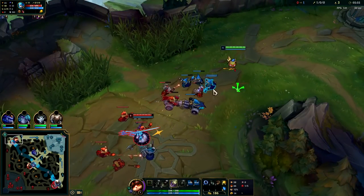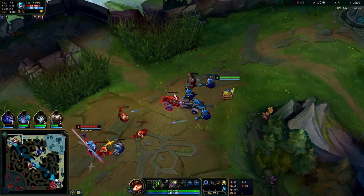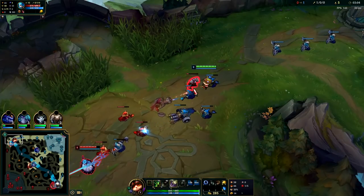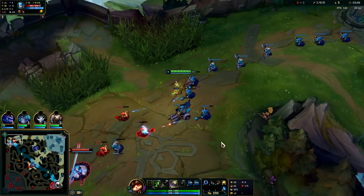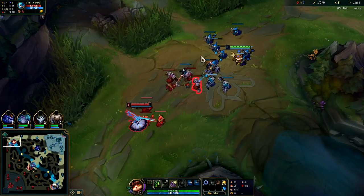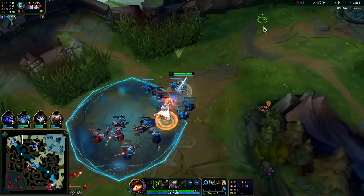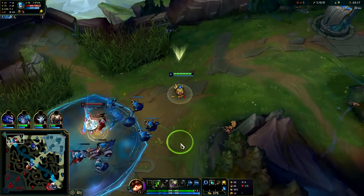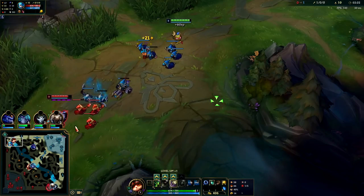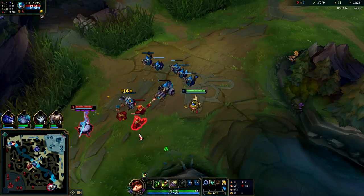That's pretty much what she tried to do there — if I didn't flash I was going to lose that. The closer you are to the minions the easier they are to last hit. Mainly focus on what your ranged minions are attacking because they're the ones doing the real damage. I could get ganked here.